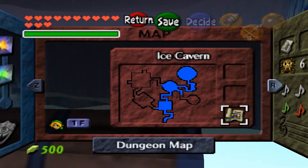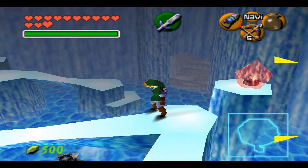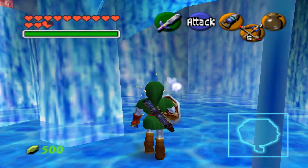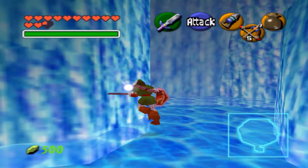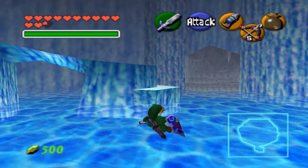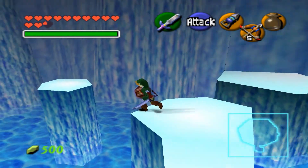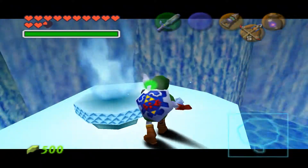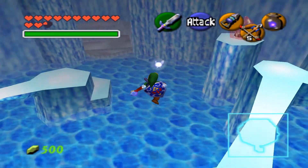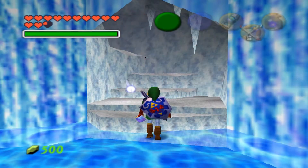Nothing much to do over here in this room. Let's see if we can kill this guy — it doesn't seem to do anything. This thing is annoying. Before I go, let's collect another sample of blue fire and get out of this place, because this is a dead end. I'm going to go back to the main area.